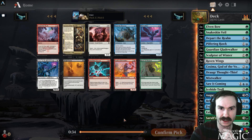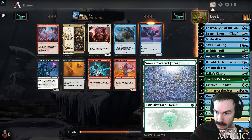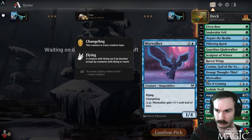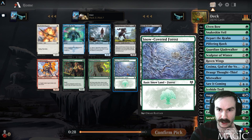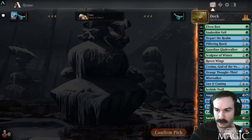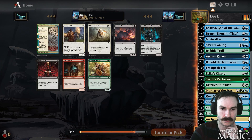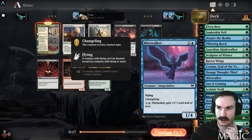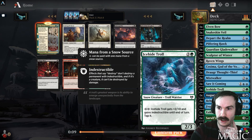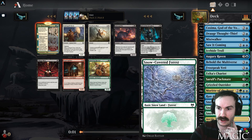Elven Bow has an expensive equip cost but we should have a lot of mana. Next pick: Mistwalker over Bind despite barely having any removal. I don't like Bind the Monster for a slower deck — Mistwalker can block all day and get in during the late game. Take another Snow Land. Sentinel is playable, another Depart too, but definitely taking Snow Land. Then Three Seasons might be good enough — counting Snow sources: one, two, three, four, five, six, seven, eight, nine, ten — that's pretty good.